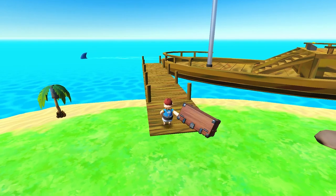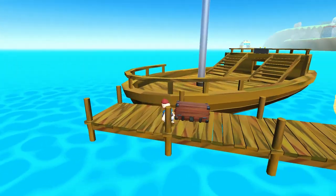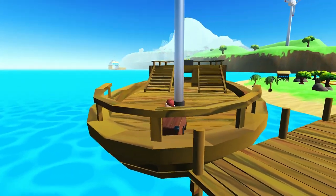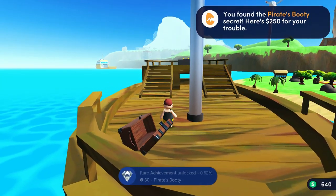So just basically grab it, and then press the run button, and if you're not moving, just hammer that jump button. I probably could have parked that ship a little bit better as well, but basically, as soon as you put that pirate treasure onto the ship, the achievement will pop, as you can see at the bottom there, and that's all you need to do.